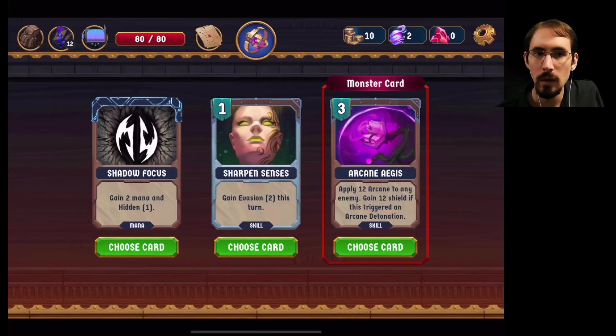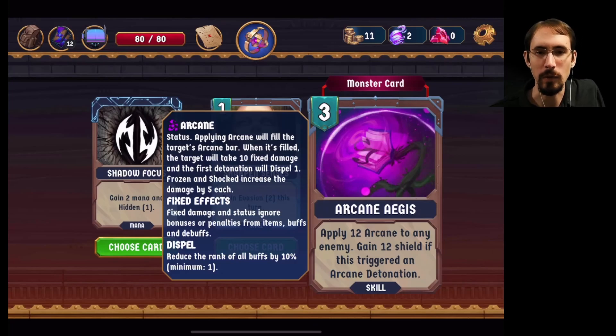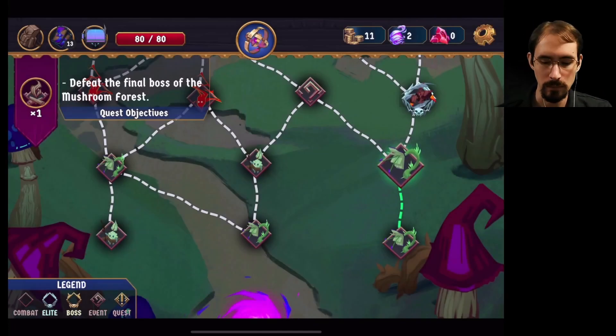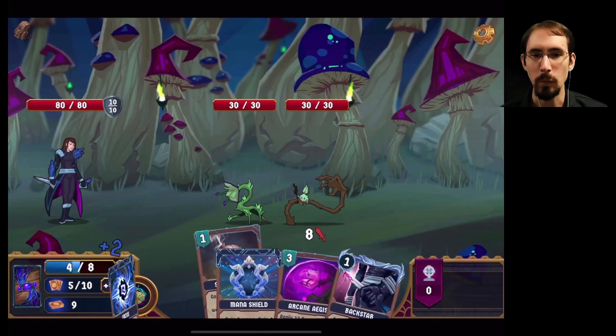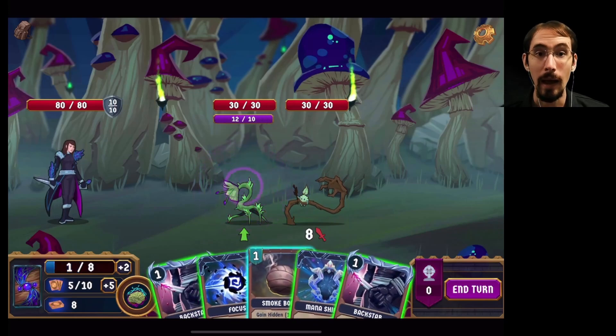We kind of want to reach the focus point to get four mana, which we can do pretty easily. Get some more smoke bombs — there's our backstab. This already does like 16, but it could be better. Then we can focus, mana shield, shadow focus. Now it's 24 — there it goes. Wonderful, that's all we were looking for. Shadow focus is still great. Gain evasion this turn — we really don't need it with our smoke bomb combos, but that's interesting.